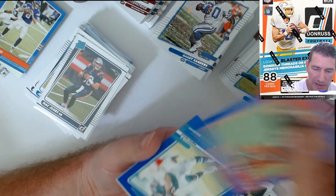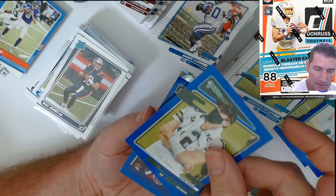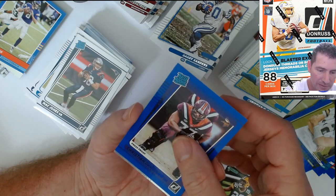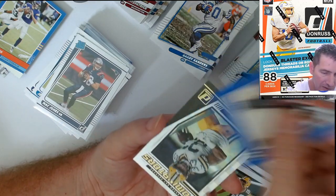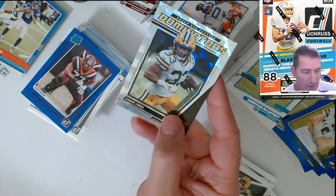Odell blue — that's a nice piece here. Gasecki. Aaron Rodgers blue. And a Barmore blue — no, D'Arosol, I'm sorry. That's not the pass rusher, that's D'Arosol. And we got a Dominator — I think that's our first Dominator! Aaron Jones — those Dominators are nice cards too.